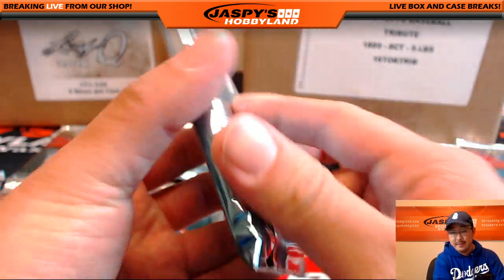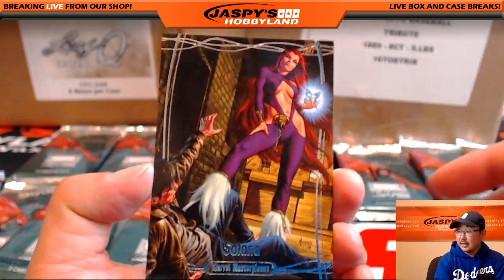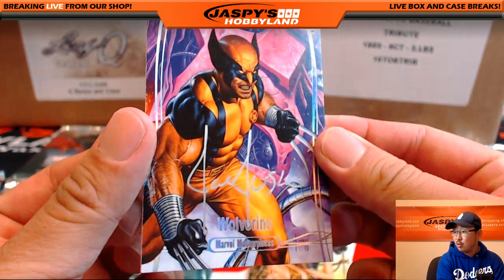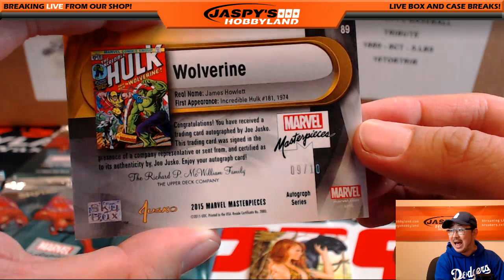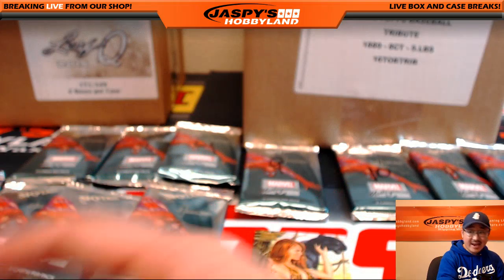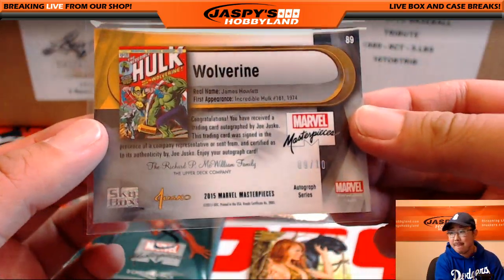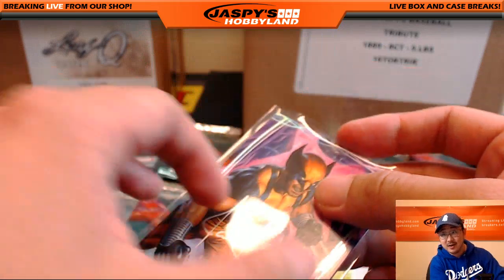Pack 1. Satana, 198 out of 1999. Nice Wolverine autograph. Wow — silver ink autograph, 9 out of 10. That is a huge hit right there. Joe Jusko — his silver ink autograph right on top of one of the most popular characters in Marvel. 9 out of 10 autograph. Wow, that is strong.